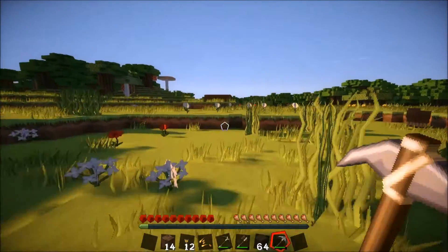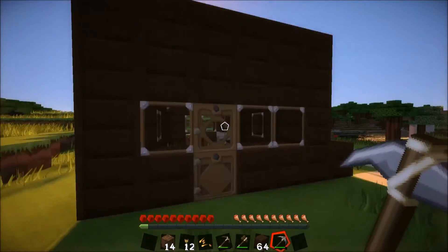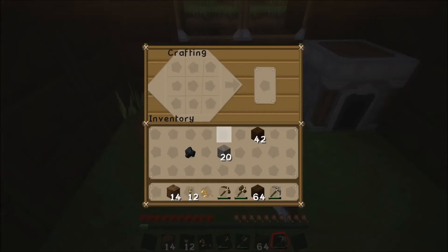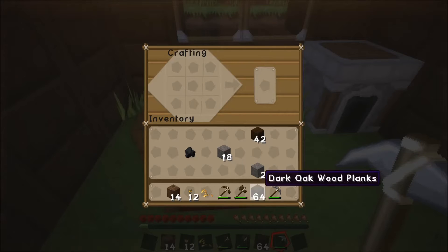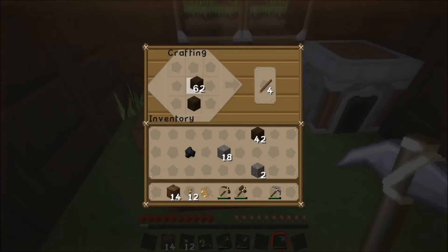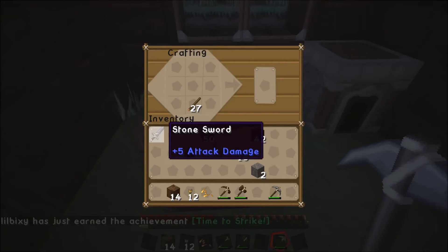Let's get back to our house. We are going to build a shovel. We need some sticks before that. Nope, that's a sword — we don't really need a sword, so I'll leave that there.